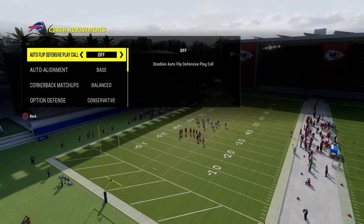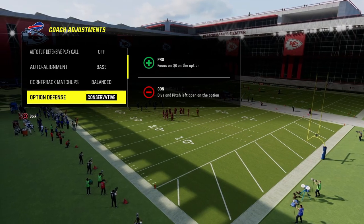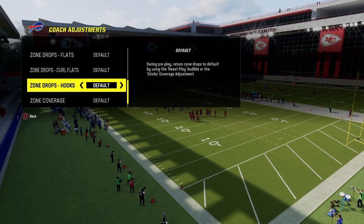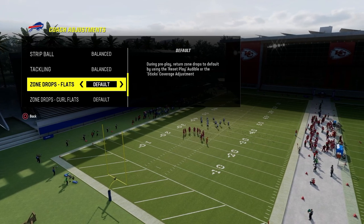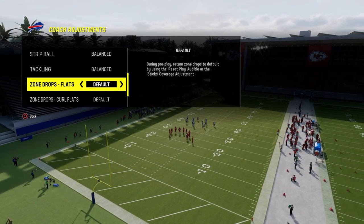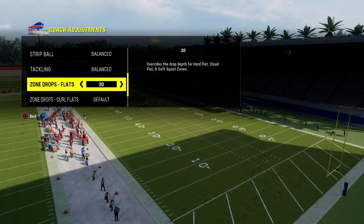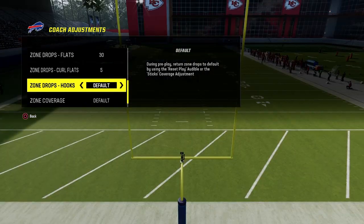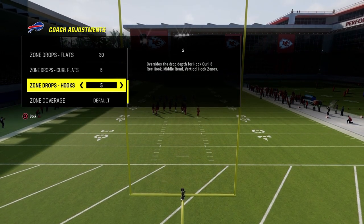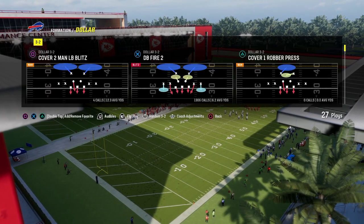Next, go to coaching adjustments. Put Auto Flip Defense Play Call on Off, Auto Alignment on Base, and Option Defense on Conservative. For zone drops, put your flats on 30, curl flats on 5, and hook curls on 5. That makes your defenders play the shallow area of the field better, though you can leave these on default if you prefer.